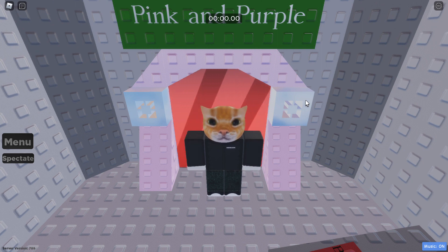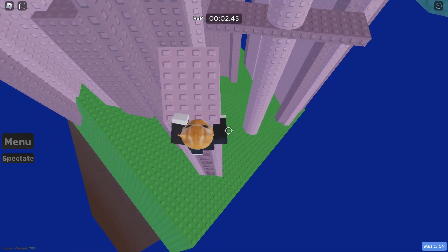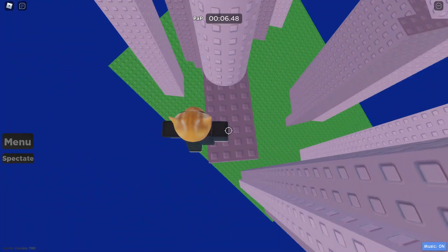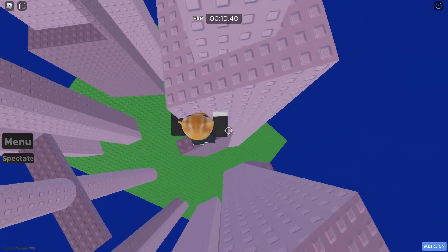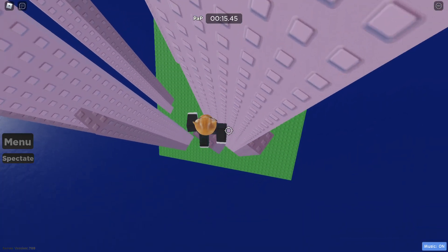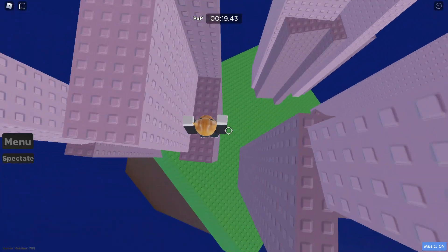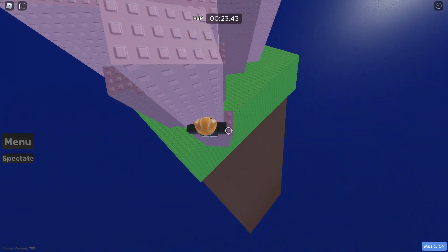Anyway, enough with me rambling about random stuff — let's actually get into playing this. So you begin by climbing up a truss, and this is what I'm talking about — this is a spinner. It's the first client object you'll see in this game. I actually kind of like this, just the name is weird. And there's also that elevator, which is also a client object, so two client objects.